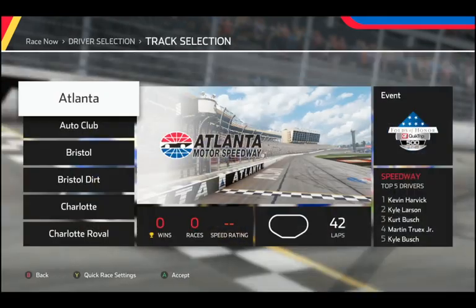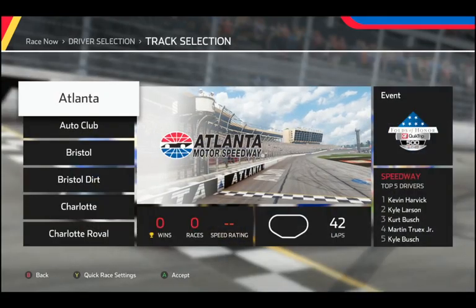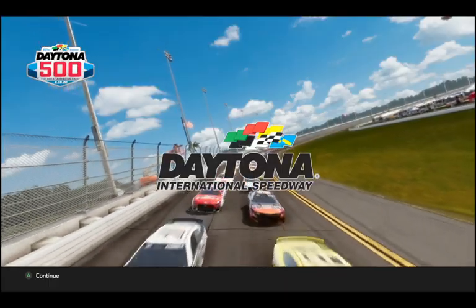We're gonna be racing as Truex for all this, doing some test races. Let's go straight over to Daytona to see how it works — the pack racing and superspeedway with the AI. After that we'll do Martinsville. No practice, no qualifying, straight into the race event.